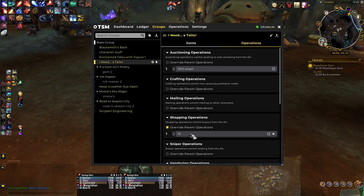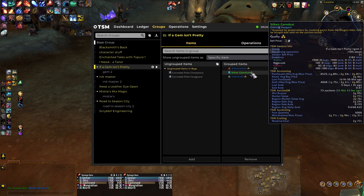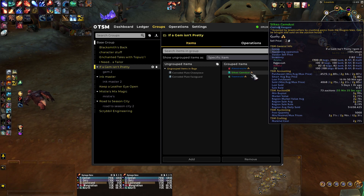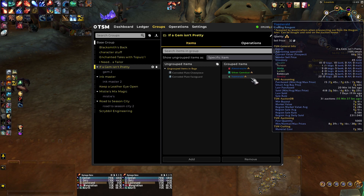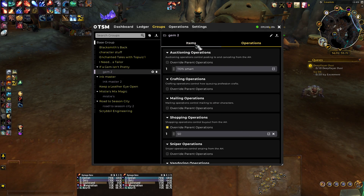That one's set to buy 75. Now these ones have different items that need different amounts. So if a gem isn't pretty, the emerald and the alxtrazite need five, and the silken gem dust needs 30, I believe. So I have it set up in two groups — one to buy 50, and then the other to buy the five.